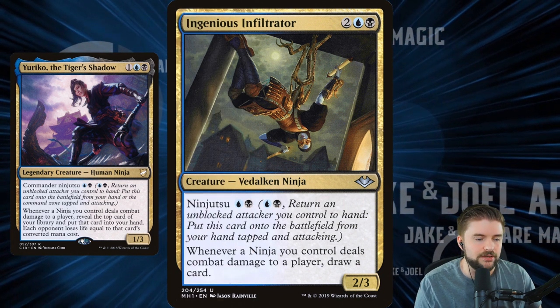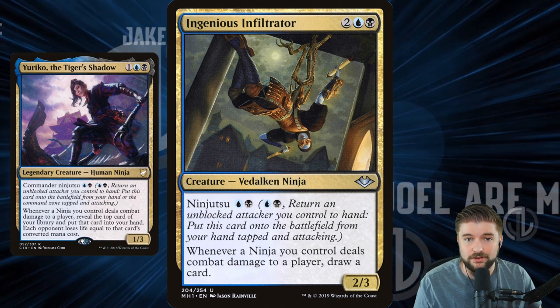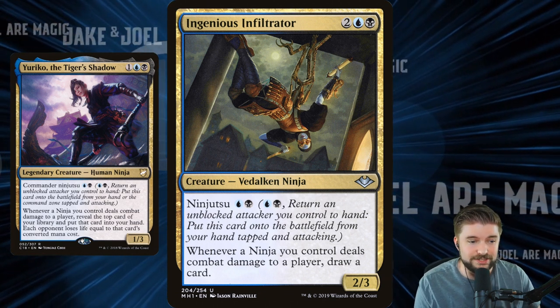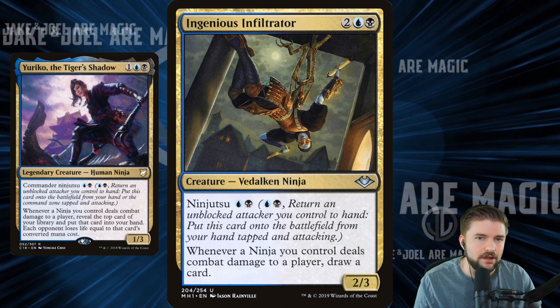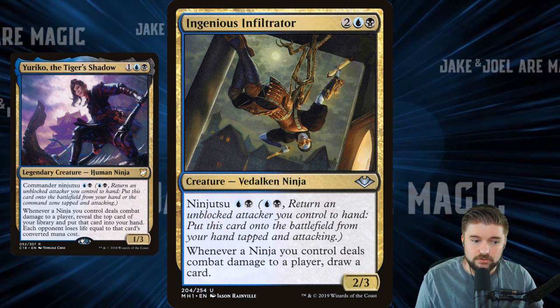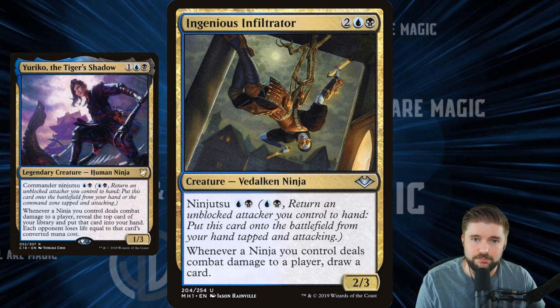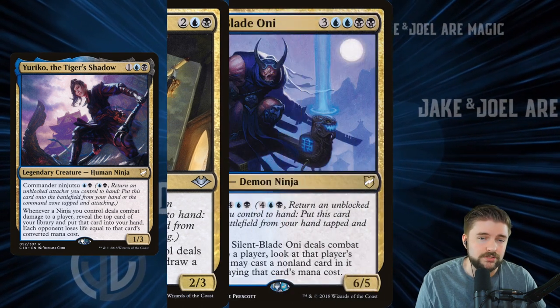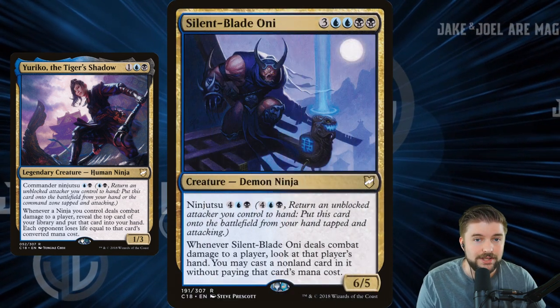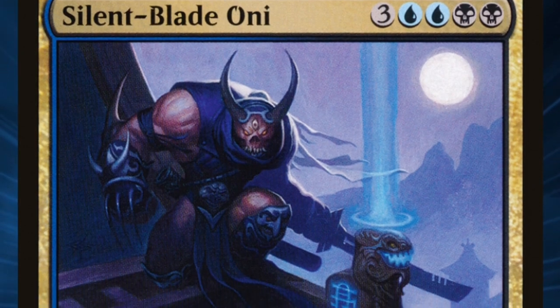Ingenious Infiltrator also has ninjutsu for two. Whenever a ninja you control deals combat damage to a player, draw a card — so this is sort of like Coastal Piracy but on a creature of our creature type. This is almost like an enchantment that you don't really want to put in harm's way because all of your ninjas are suddenly card drawers. That can keep you in the game much longer with an attacking deck.